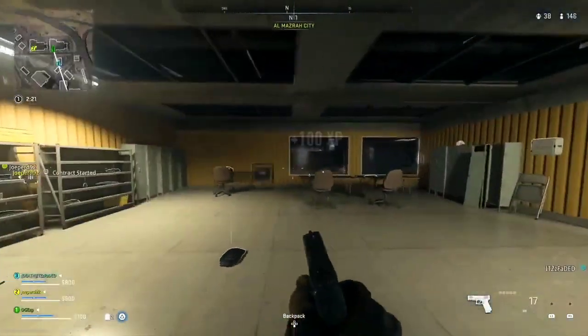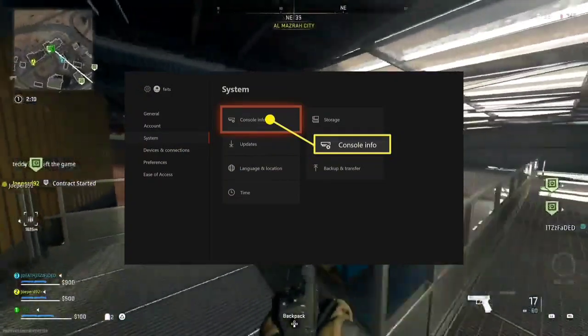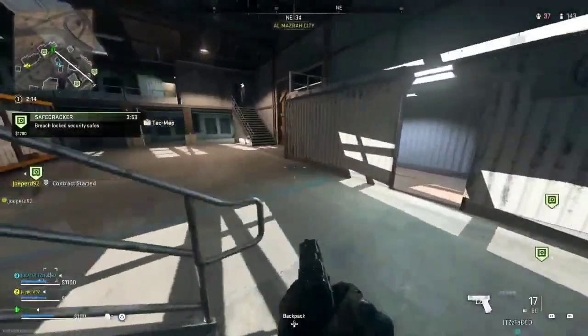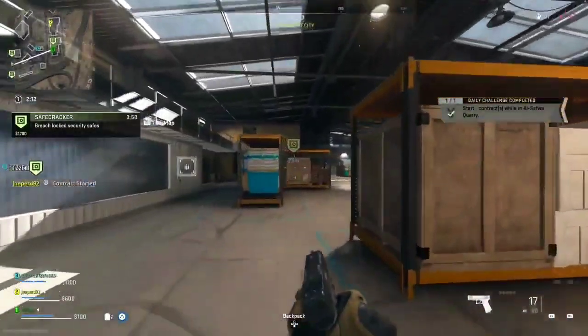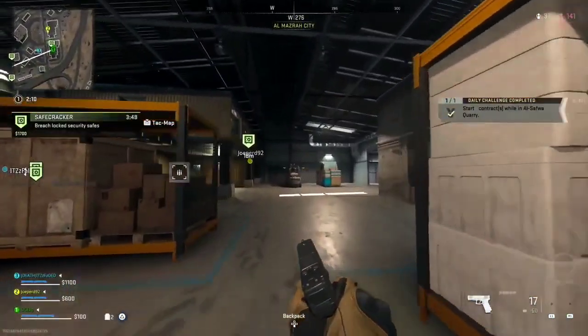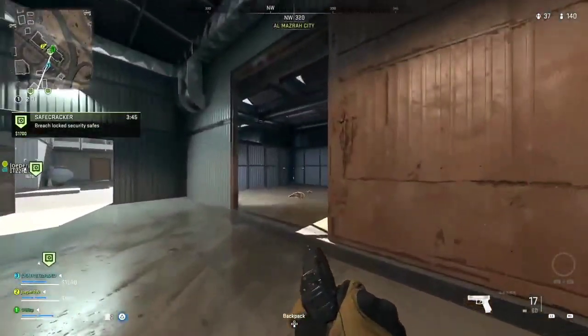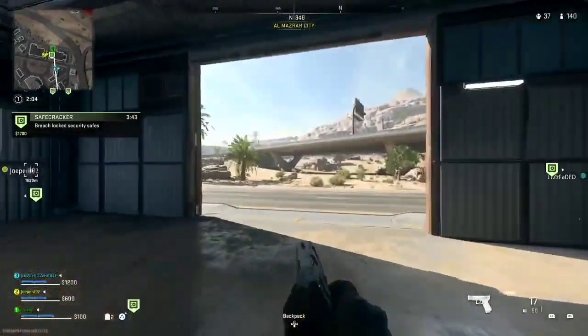Fix 2: Clear Cache and Power Cycle Your Console. Cache buildup can be a culprit. Clear the cache on your console — refer to your platform's instructions — then power cycle it by switching off for at least 5 minutes. Power it back on and launch Rainbow Six Siege. This might help in refreshing your system and resolving conflicts.